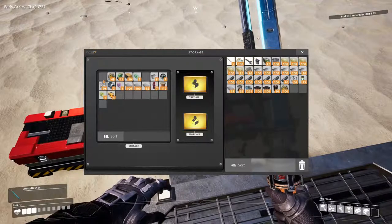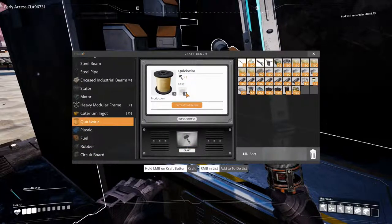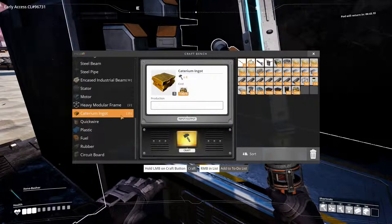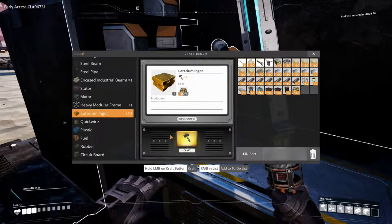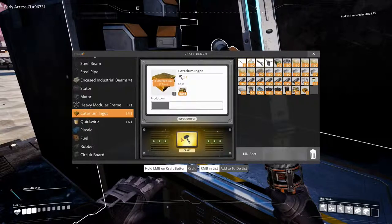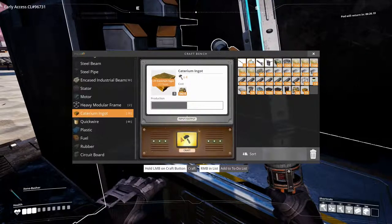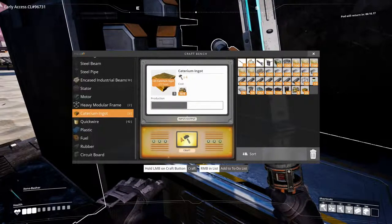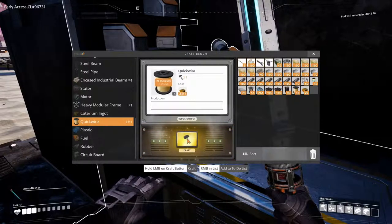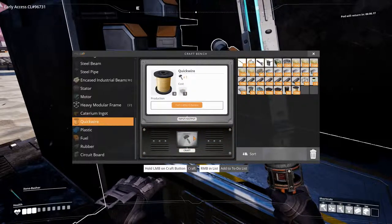Where's the Caterium ore? We just need 50 quickwire. What do we need to make quickwire? We need Caterium ingots. We can only make 25 Caterium ingots. So that means we won't be able to make blade runners because we don't have enough Caterium ore. Oh wait — we do have enough to make 100 quickwire. Fantastic. Let's do that. We have 100 quickwire.